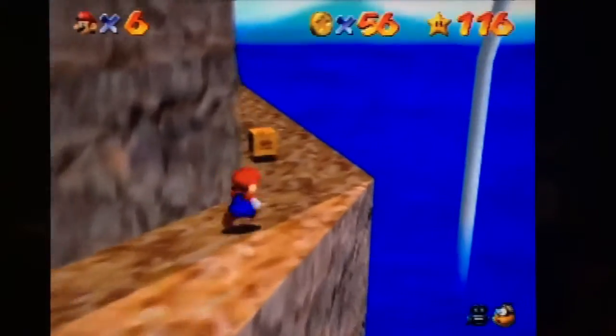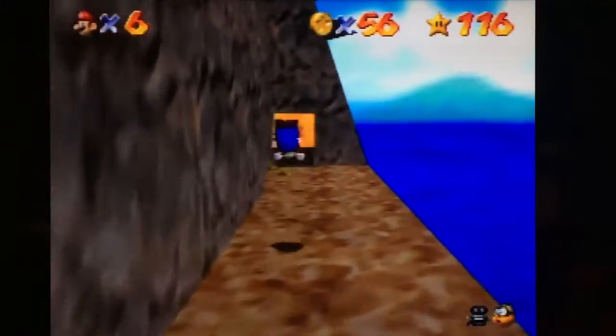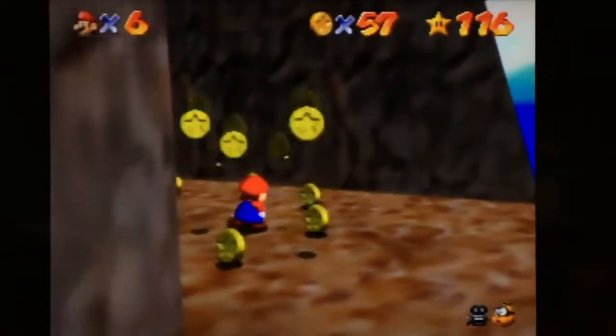I like to come down here. There's a crazy box. You just gotta be careful not to fly off the edge when you do it. Pull back on your joystick so that way you can kinda control the landing a little bit.